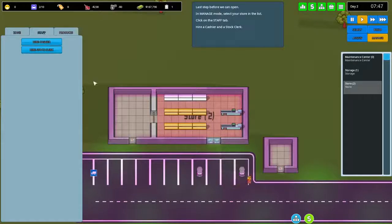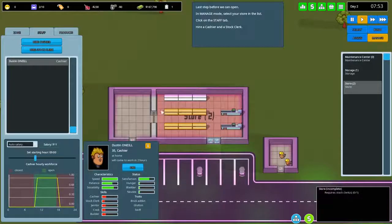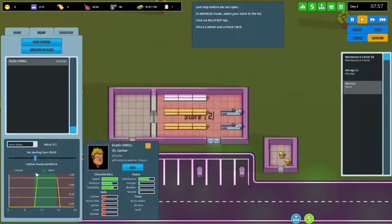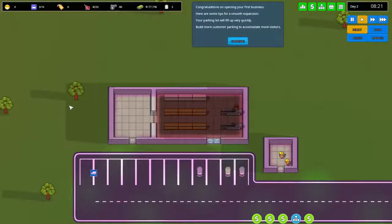Last step before opening: in manage mode, select the store and go to staff. We need a cashier and a stock clerk. Dustin looks the most qualified as cashier. The store opens at 9 and closes at 17. For stock clerk, Kelly seems best suited. These character faces are really creepy, but let's get them hired.